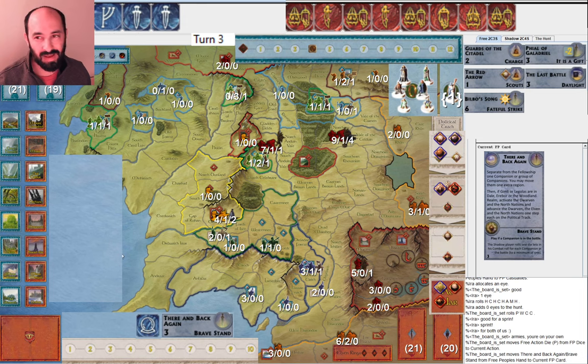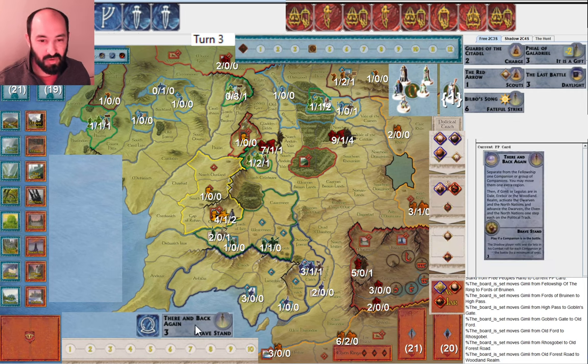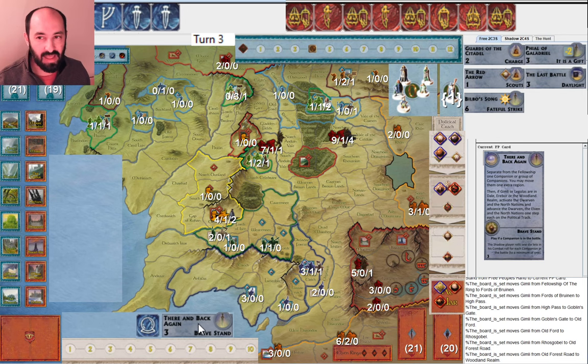They start by playing There and Back Again. They put Gimli in Woodland Realm — I would be more inclined to maximize my chances of getting Gandalf. They're at four movement with the Fellowship. They can move once and go to five — and once at five, There and Back Again can put Strider in Dol Amroth, right? Because it's five plus three for Strider plus one for There and Back Again. And that way you get Aragorn. If you have ten, you can move a second time — if you get missed twice, you're now at six movement, which gives you ten total movement with Strider and There and Back Again. You can go all the way to Minas Tirith.